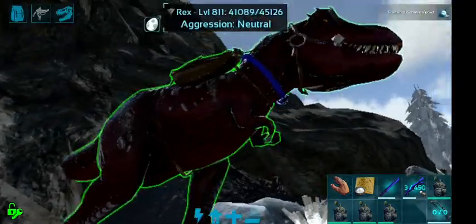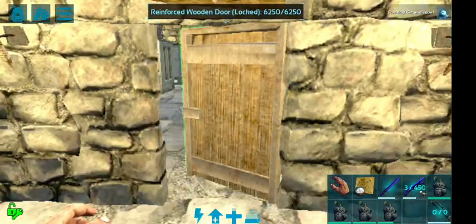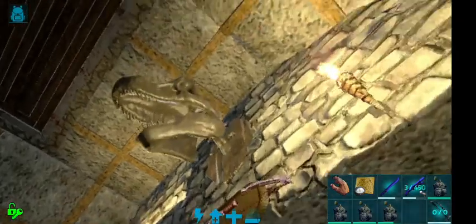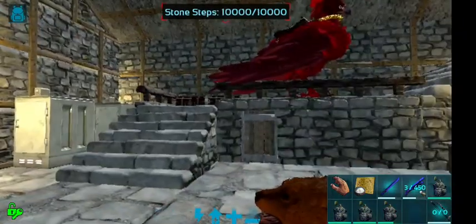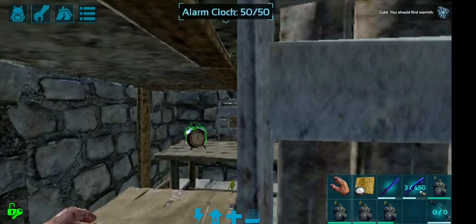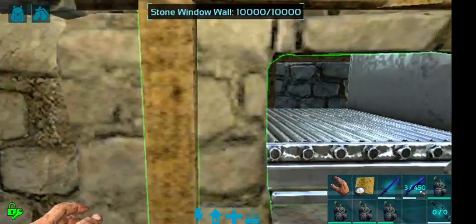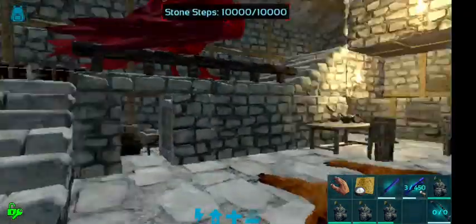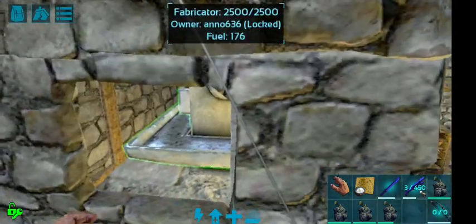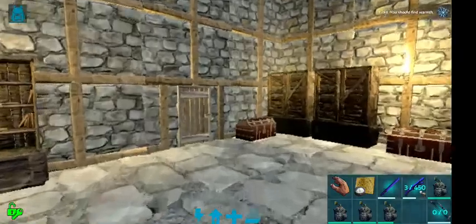And here's the hunting lodge — my latest build. Inside it's pretty basic: just a fireplace, an alpha rex head I recently killed, a bed, a clock, power generation beyond that window, and over here the cooking area with a grill and a couple of fridges. There's also a fabricator for anything I need to repair. And that's pretty much it — that's everything I've got on my server, my single-player so far.